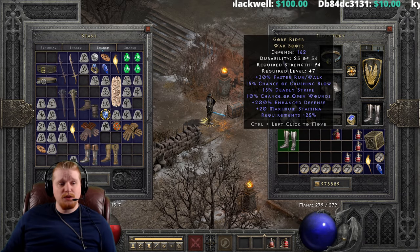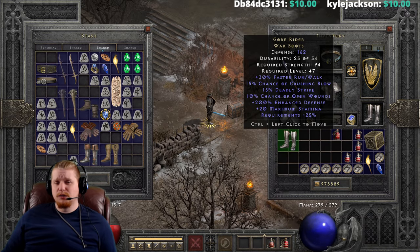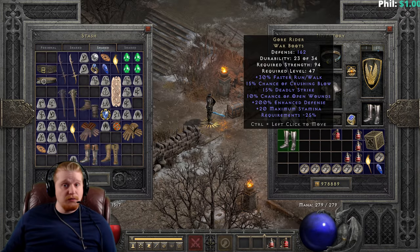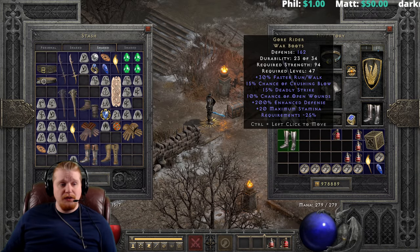We also have 15% Crushing Blow, which is amazing. 15% Crushing Blow gives a 15% chance to deal 25% of the monster's current HP pool as physical damage — not their maximum HP. So if the monster has 100 health, you do 25% of 100 which is 25 damage. If they have 10,000 health it's 25% of that; if they have 10 million health it's 25% of that. It is a very effective ability.